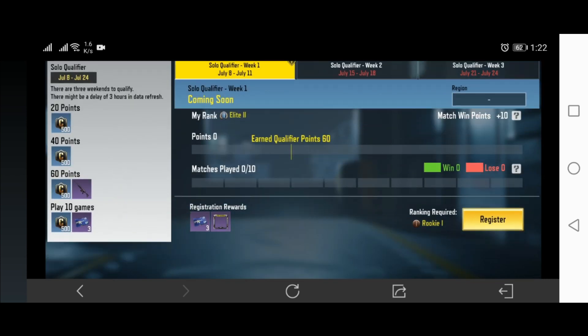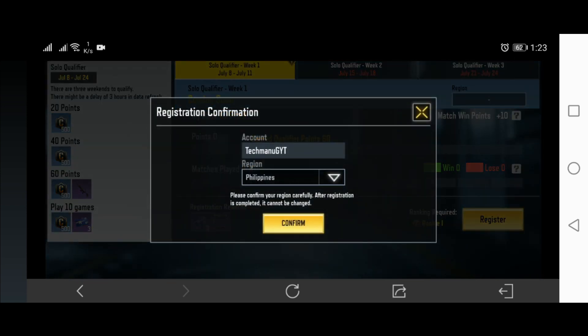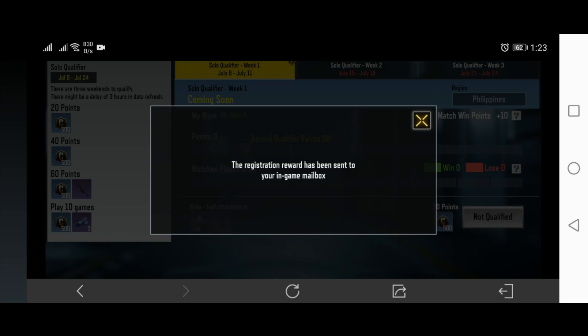Enter Register, tap on Participate. Then tap the yellow Register button. Finally you have entered the event.